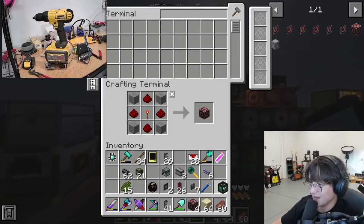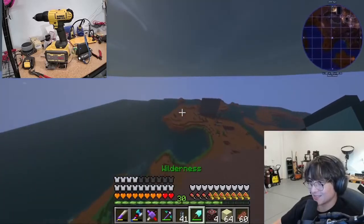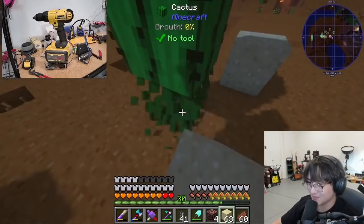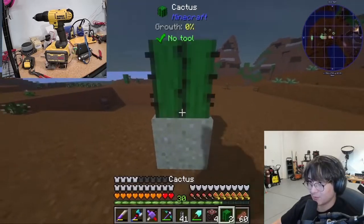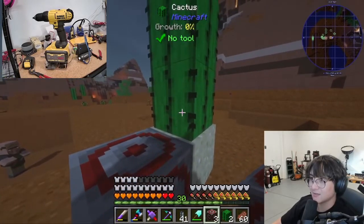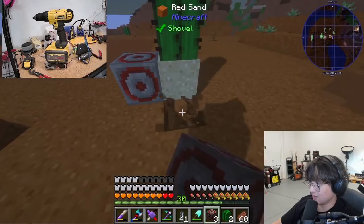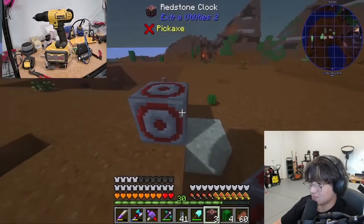What the fuck is snad? So if I took a cactus and I put down my snad, and I put down a cactus, and I put a redstone clock... oh my god. I mean, this works right? That's so fucking fast!